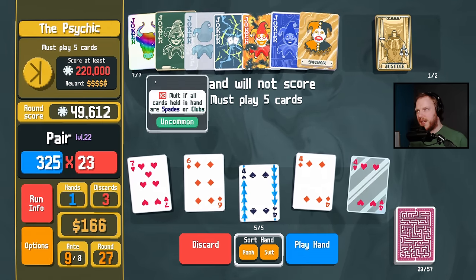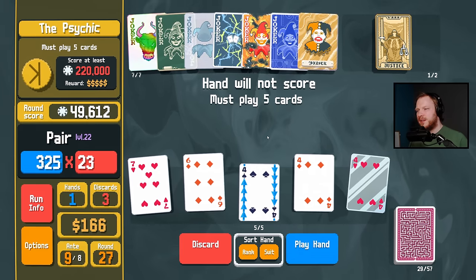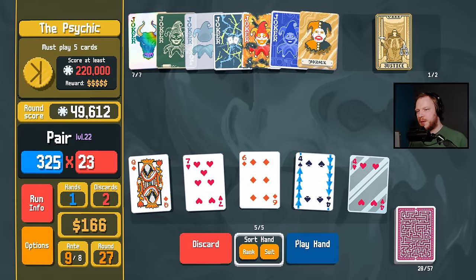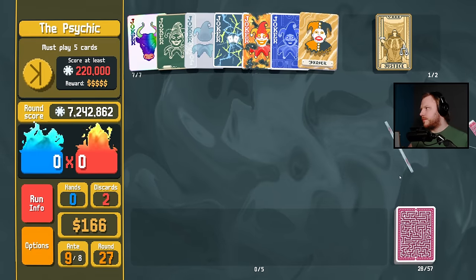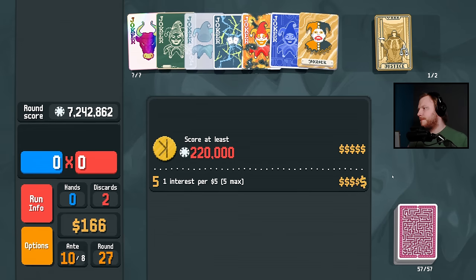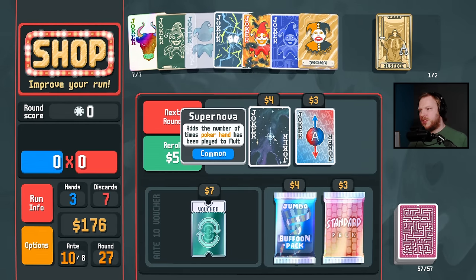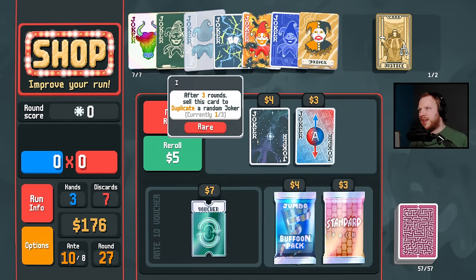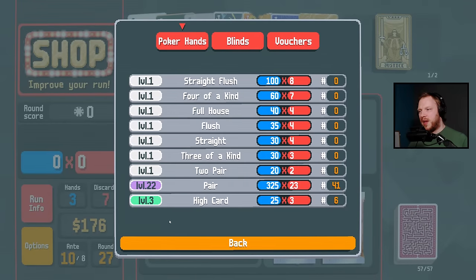We have to do this because I have to leave a black card — oh, hand will not score. All right then we discard one, four — that's how we do. Supernova adds the number of times hand has been played — 41. Is it worth adding 41 mult instead of something here? What's our base multiplier? 23.